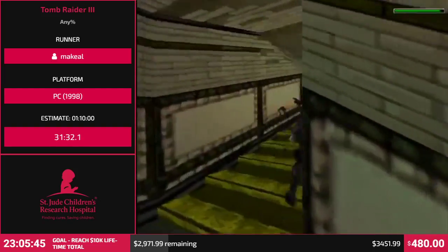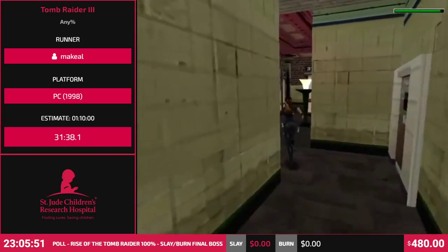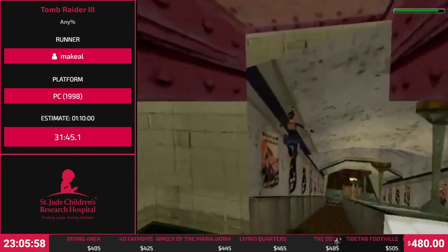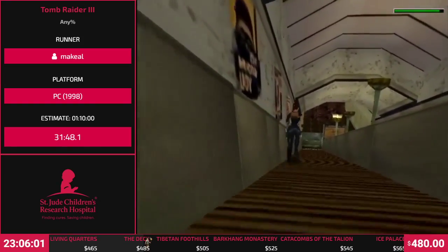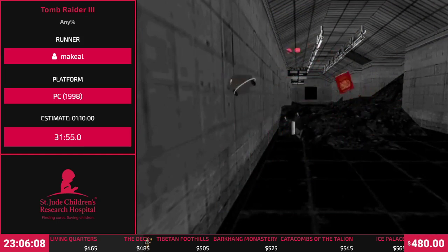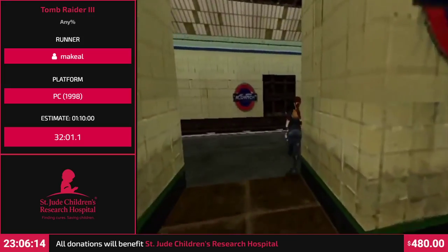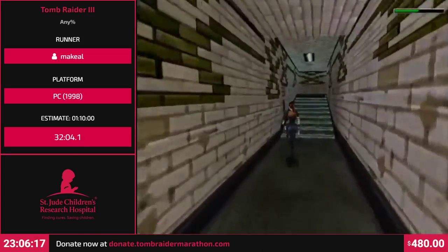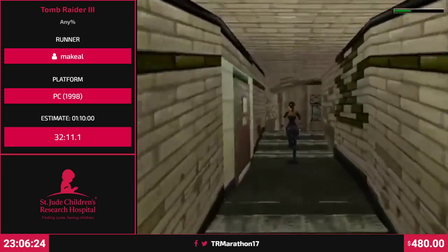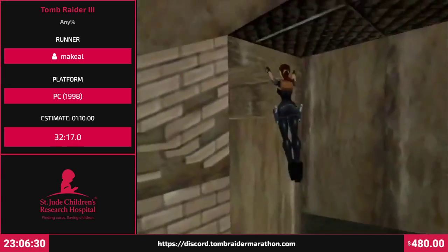Here is the abandoned Aldwych metro station, which is existing in real life. I'm gonna say it every time I comment on this game - it's a real thing, you can actually visit it for a price. It doesn't look like this, hopefully. But it's heavily inspired by it. So the run is using the Japanese version, which is exactly the same as the European except that weapons that use bullets are more powerful.